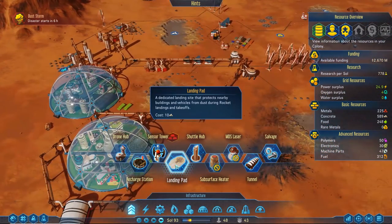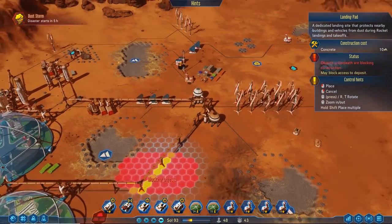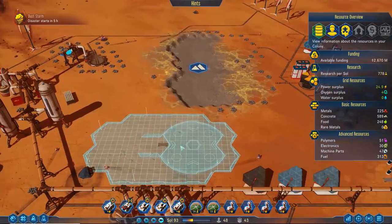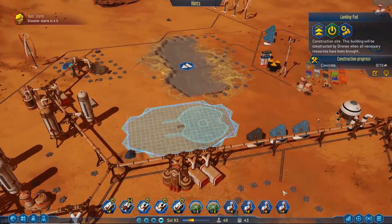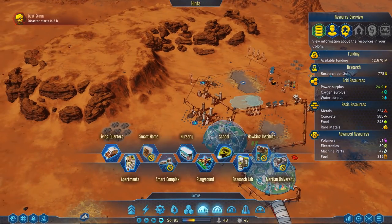Oh cool, they added landing pads! We'll put a landing pad right here because then we can drop our rockets right in the middle — oh fantastic, I like that. They've done a few updates since last time.